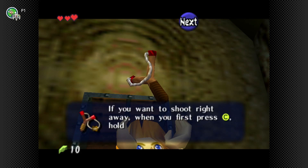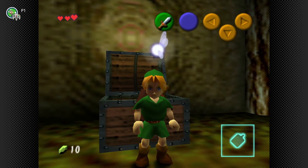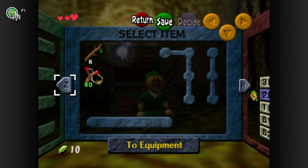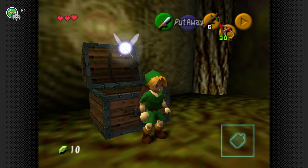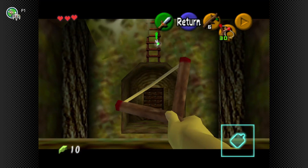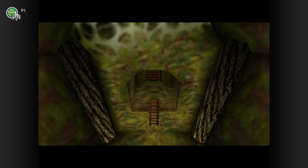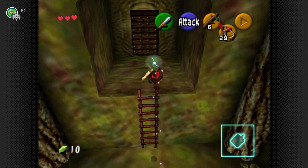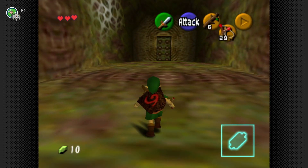If you want to shoot right away, press the C button. Hold down C a little longer to get a shot ready. So now we need to put our items on — slingshot on the bottom C button, sticks on the left. Navi will actually give you a lock-on for where you should shoot items, so she basically becomes your cursor.